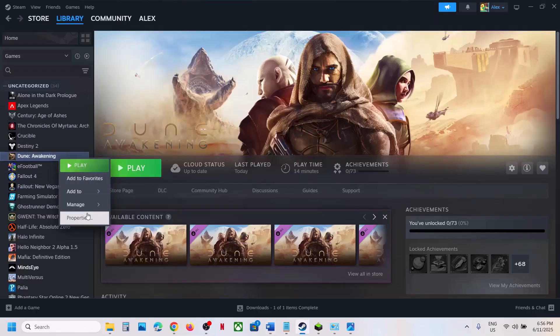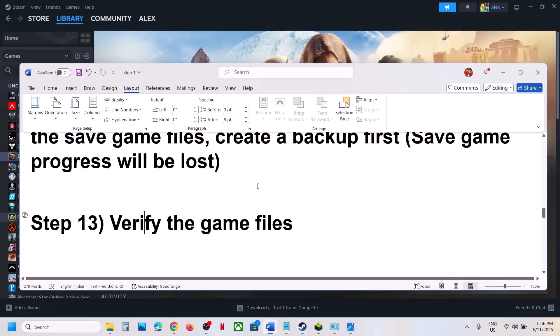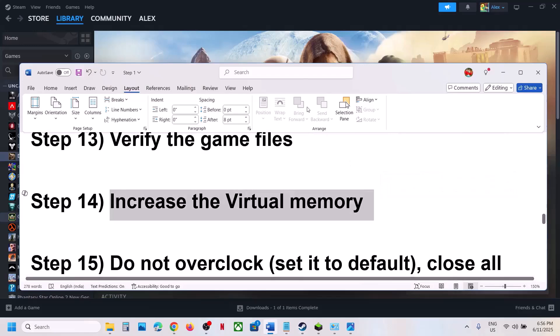The next step is to verify the game files. Right click on the game, select Properties, go to the Installed Files tab, and click Verify Integrity of Game Files. Once verification is 100% complete, launch the game and check. Still not working? The next step is to increase the virtual memory.